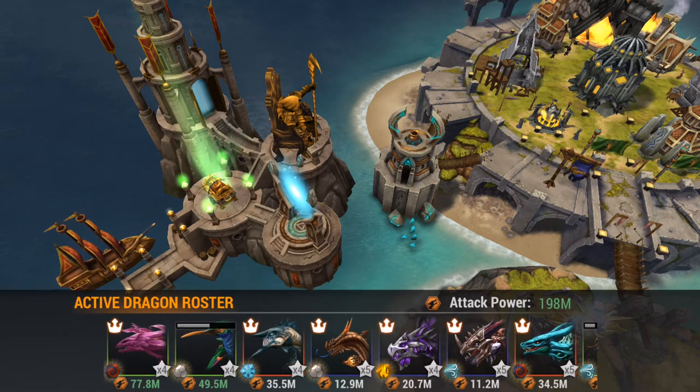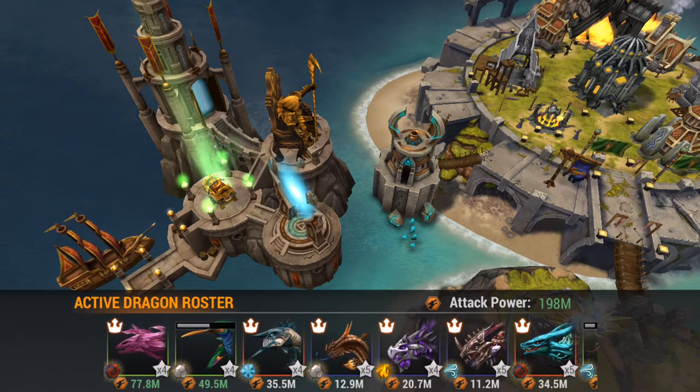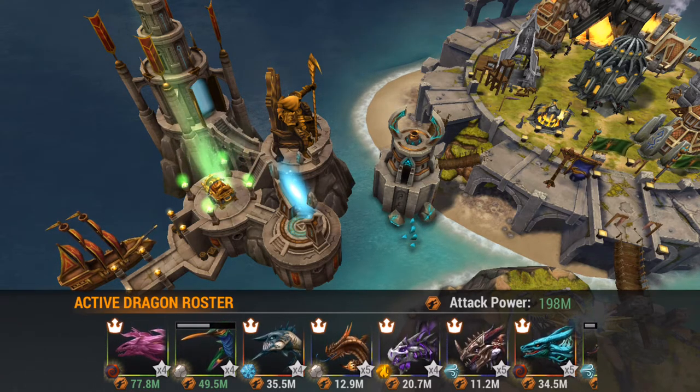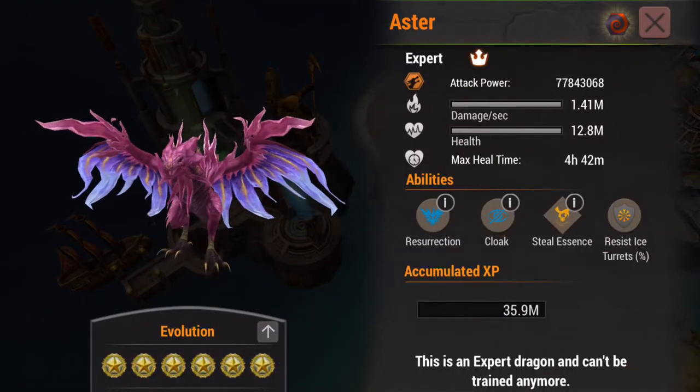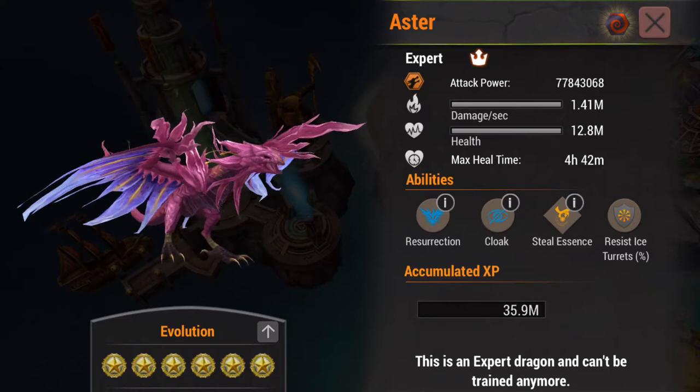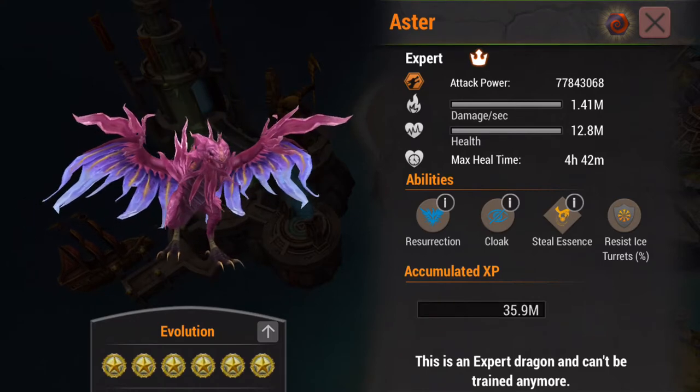So again, this is my 246 account — this is my main account. Some of the dragons I put together to speak about quickly here: we have my Expert Aster. If you're not familiar with Aster, this is from the spring line. We have Resurrection Cloak, Steel Essence, and Ice Resist.